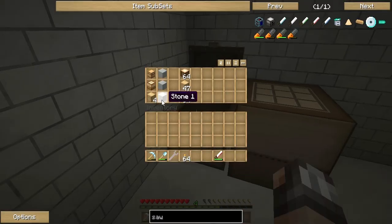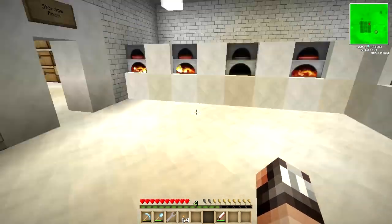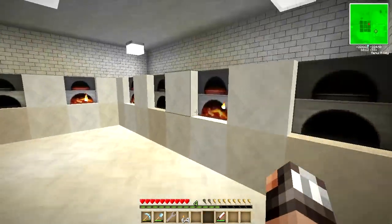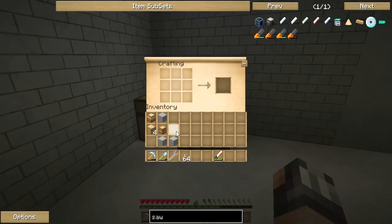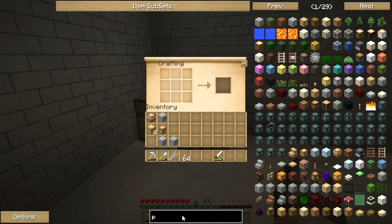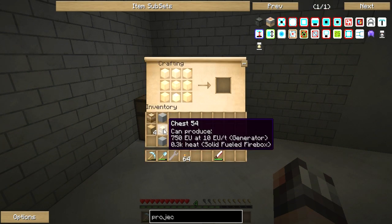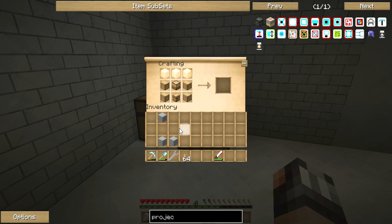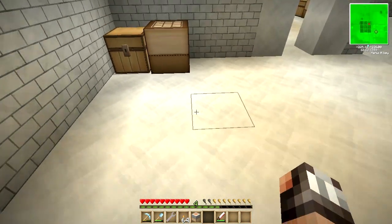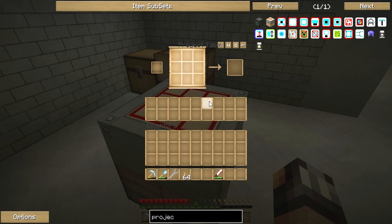Next on our list is to make the project table. We're going to need all of this jazz to make it, and I think we'll leave the project table in here as our work area. So what the hell is a project table? As I was telling you, it's basically a crafting table on crack. You need a chest, a crafting table in the middle, wood on the sides, and some stones on the top — and that makes a project table. That is so awesome.